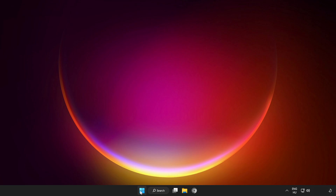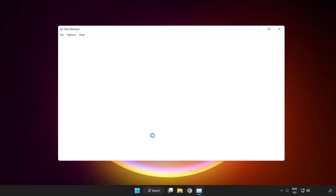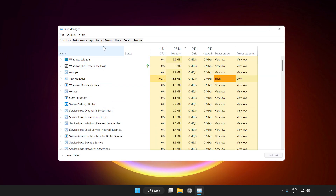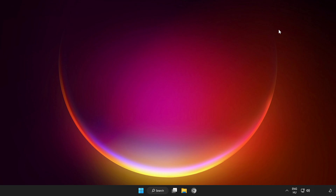Right click the Start Menu and open Task Manager. Click Startup. Disable unused applications. Close the window and restart your PC.